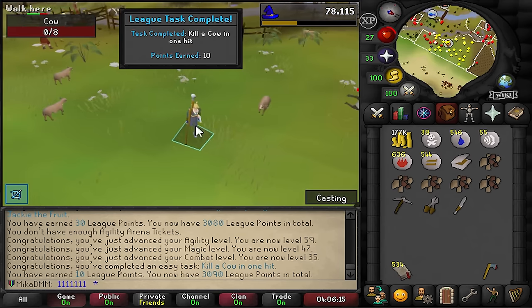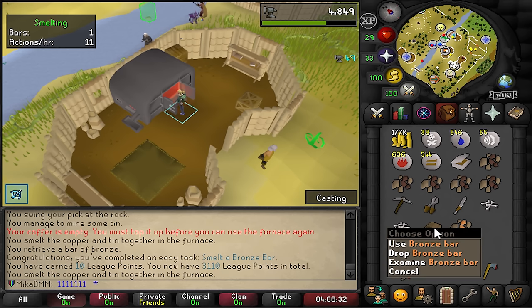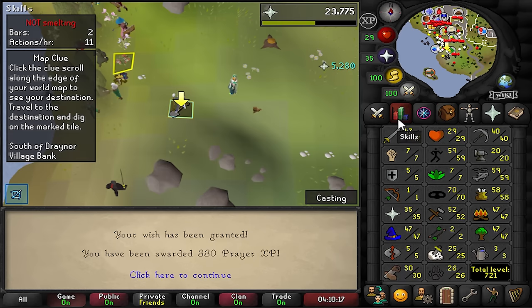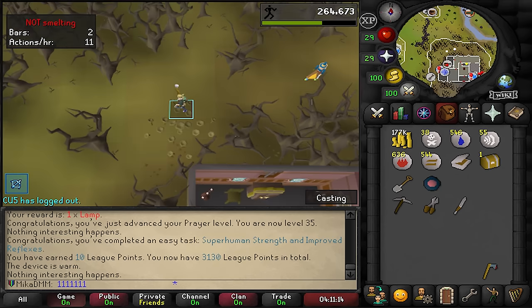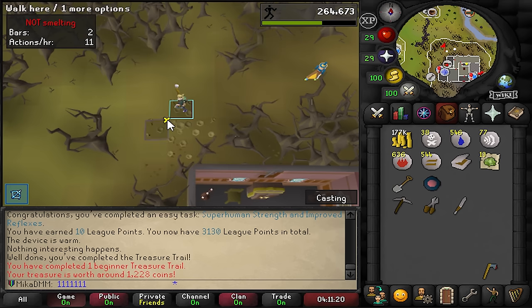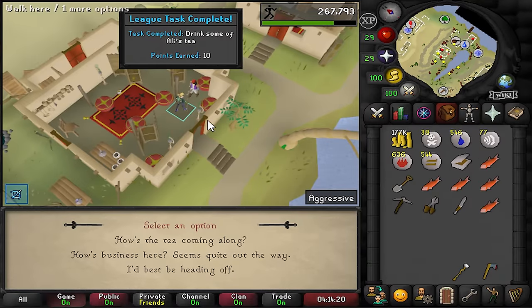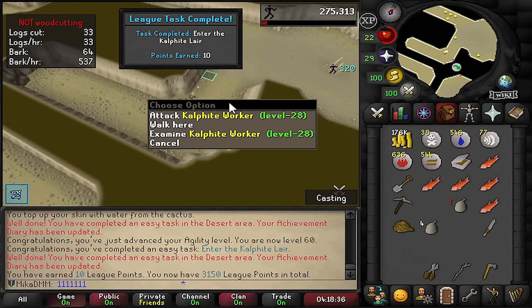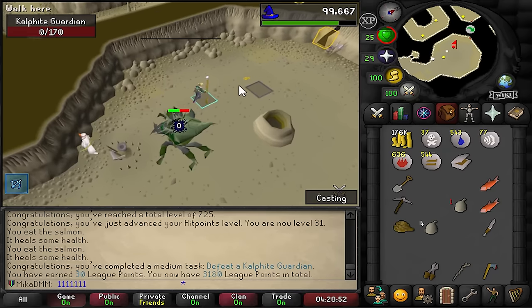Kill a cow in one hit - yoink. That is a frog defeated. Let's get a tin and copper to make a bronze bar - that's me making a bronze bar. That's an iron bar as well. Quick little genie on the prayer situation, up to 35, 5000 XP. I'm quickly doing a beginner clue - we got ourselves a beginner clue scroll. We got some cabbages - it wasn't even points. I should really read what gives points. Moving on. There is the Calphite Guardian defeated - that should be some points.